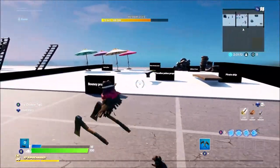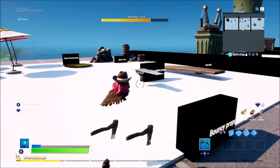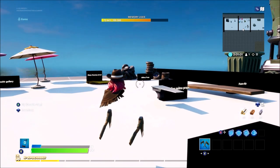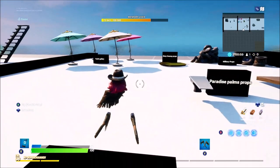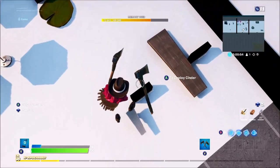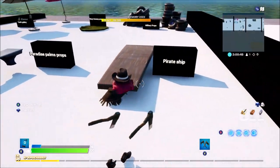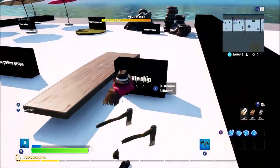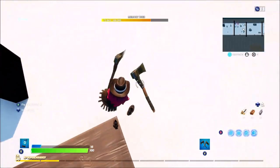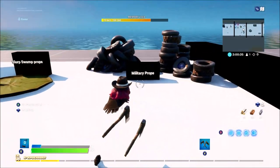Let's move over to the bouncy props you may not know about. These are a bunch of props you can actually bounce on inside your game, creating cool parkour or hidden things in your wall. First up, from Paradise Palms Props, is a swimming pool bouncy prop — you can place one of those outside your swimming pool and bounce on it. From the Pirate Ship, you can also bounce on this one.